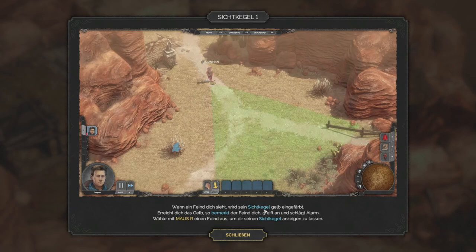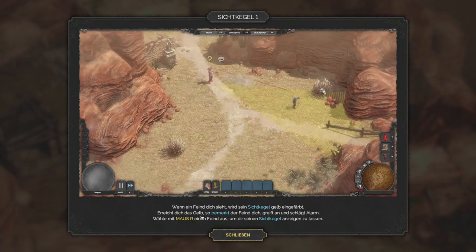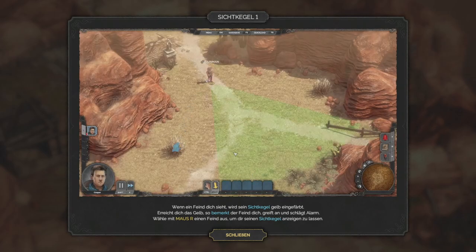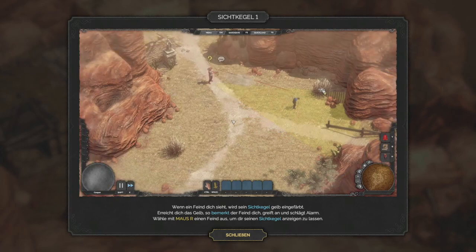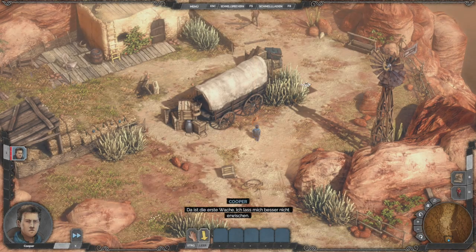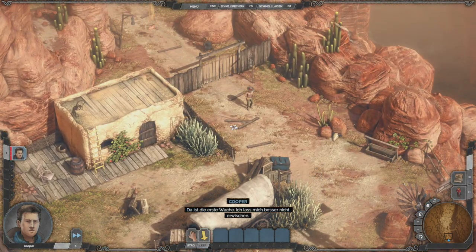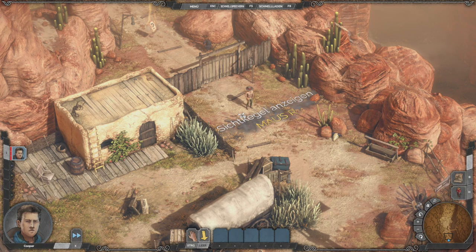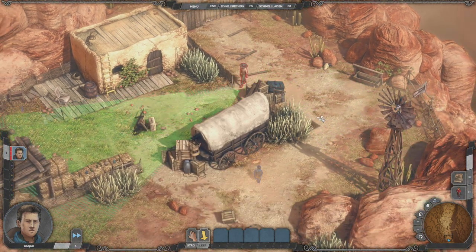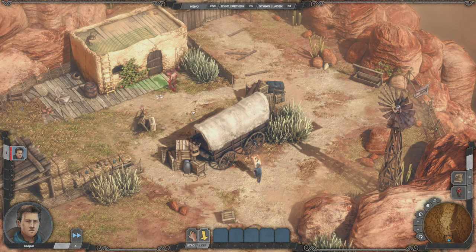Wenn ein Feind dich sieht, wird sein Sichtkegel gelb eingefärbt. Und erreicht dich das Gelb, bemerkt der Feind dich. Das ist ganz wichtig. Das heißt, ihr könnt im Prinzip auch in diesem Sichtkegel durchmarschieren, wenn ihr schnell genug seid. Mit der rechten Maustaste könnt ihr eine Wache auswählen, bei der ihr den Sichtkegel seht. Jetzt sehen wir den Sichtkegel dieser Person – da müssen wir irgendwie vorbeikommen.